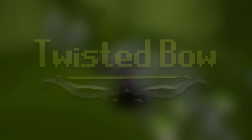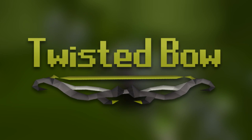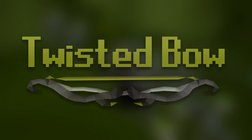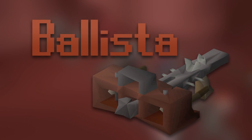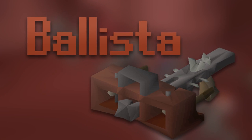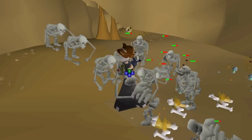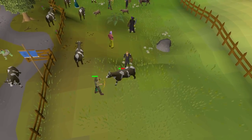A bow unlocked at level 75, the Twisted Bow, scales to your enemy's magic level, making it one of the most powerful weapons against a lot of the bosses in Old School. And also there's the ballistas, which weren't in RuneScape back in the day, but can now be used to fire javelins. The Heavy Ballista hits some of the highest damage hits in the game.